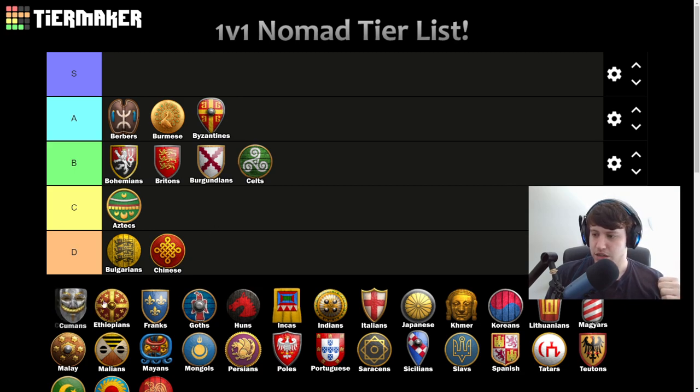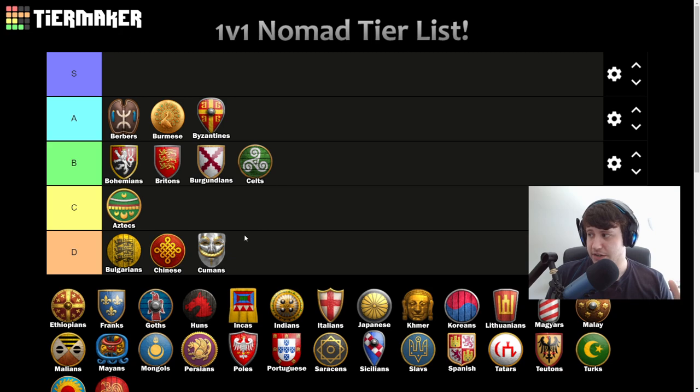Cumans — moving to C tier. You almost never get to use the second Town Center bonus because you're kind of already using your dock as a second Town Center with fishing ships early on. Cheaper ranges and stables are great, and you can go for a castle drop into Kipchaks which is also potentially good. But no eco bonus, nothing to help on water. Aztecs still feel a bit stronger, but FC Kipchaks and cheaper ranges are nice enough for C tier.